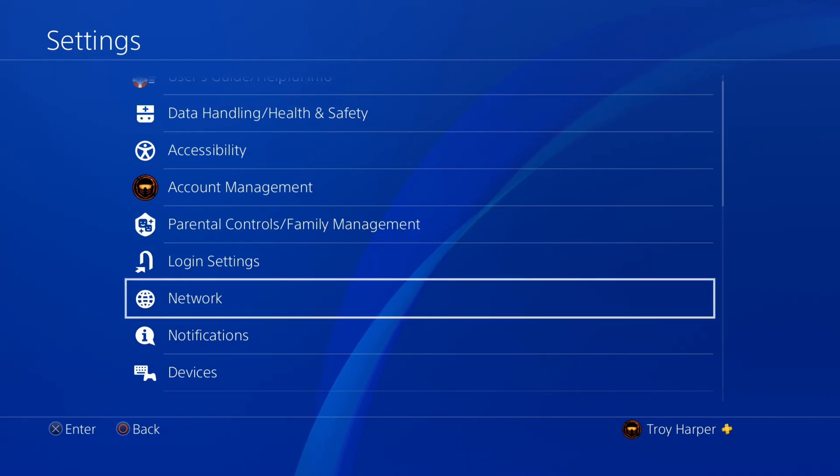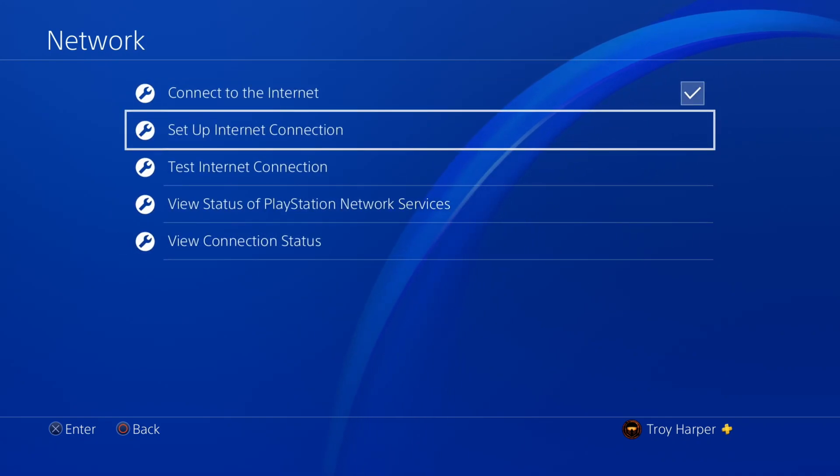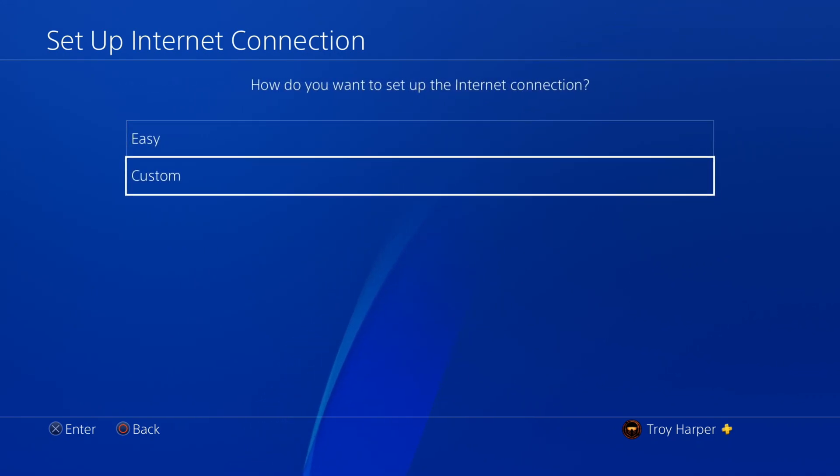The first thing we're going to do is open up our network settings. Then we will choose setup internet connection. I am using a LAN cable. If you are using Wi-Fi, select use Wi-Fi. Now we are going to choose custom.